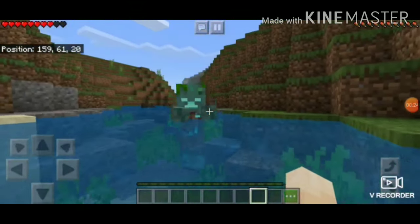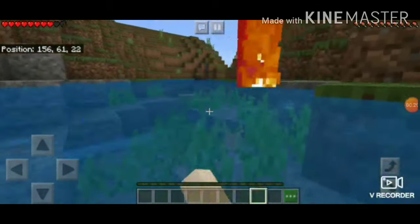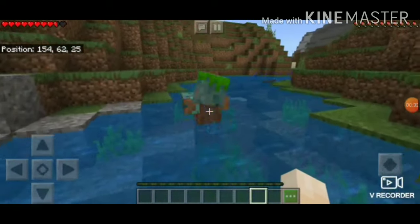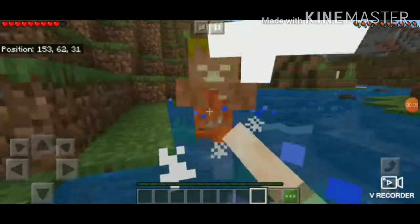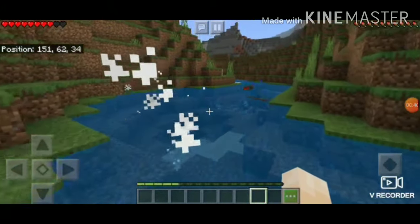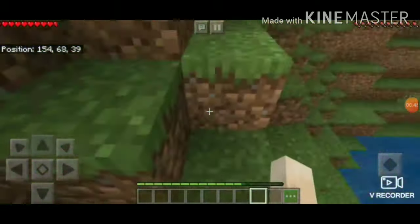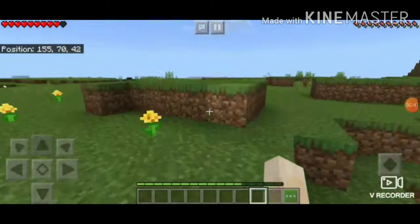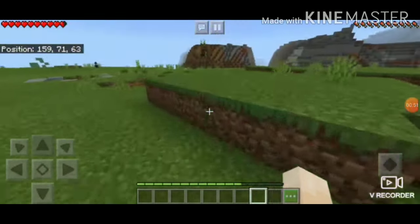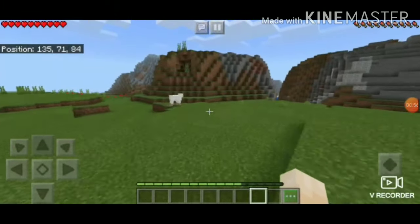I have set split controls on because I play with split controls. You can see this plus sign — that means the split control is on. I'm trying to find trees now. No please — all right, sheep, I need sheep.